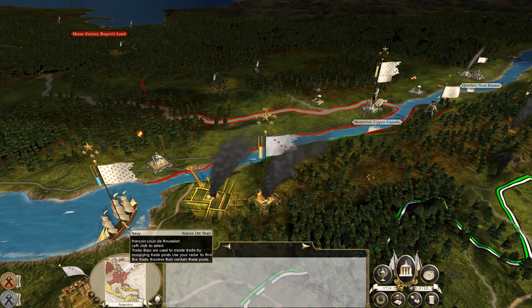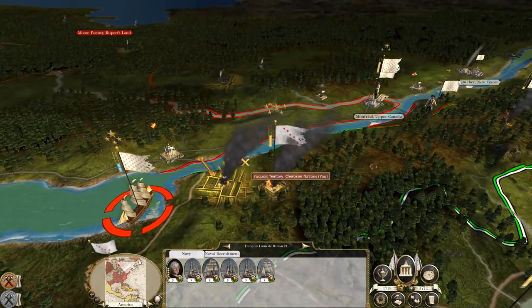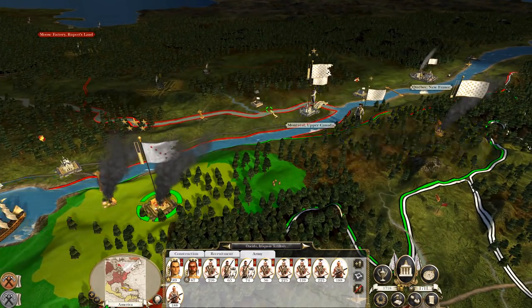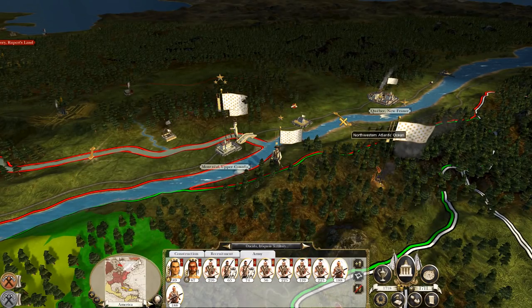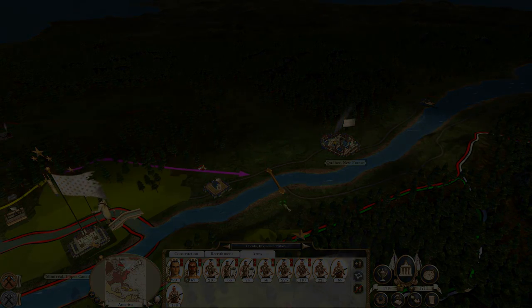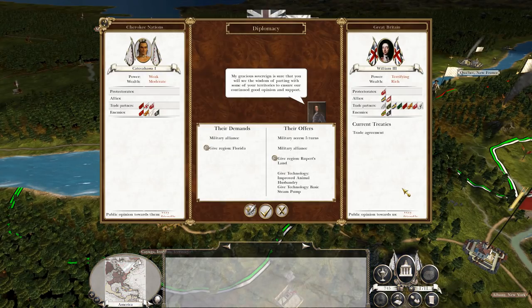A problem we're facing here is that the presence of the French fleet stops us from making the river crossing near our army, so we actually have to go all the way to the west in order to advance towards the French settlements - that's not too useful for us. Seeing that, I decided it's probably not worth going on the offensive because who knows what the French will have there by the time we actually arrive; we can't make an instant counter-attack.